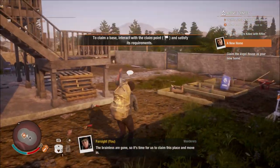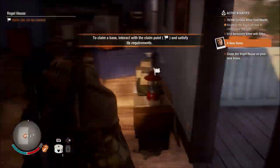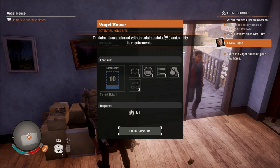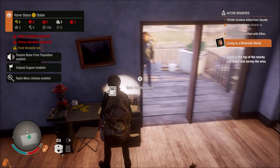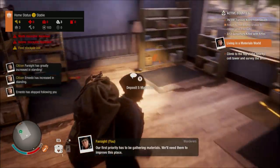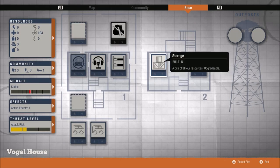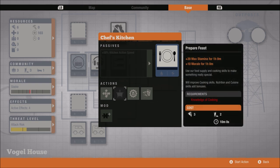There's definitely something still here to kill — zombies remaining. Found them, done. Now we interact with the claim point upstairs and we're going to claim the home site. There's no cost for doing this, all I need is one person. This is the starter site base that appears on each of the three maps — different location but same layout.